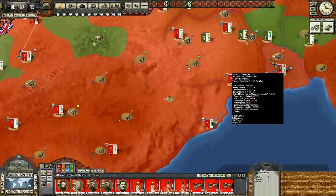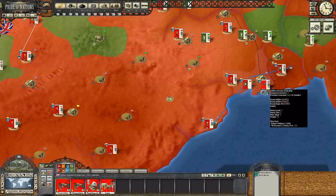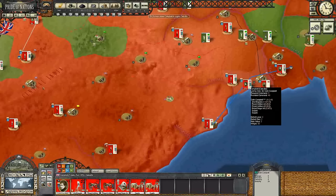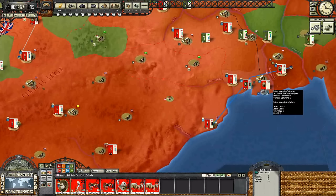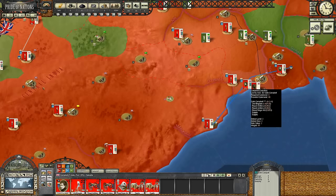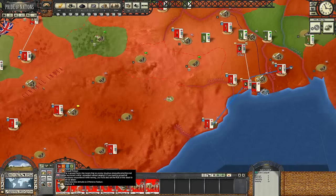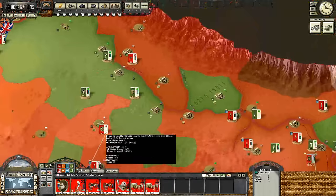We get some reinforcements, and also this army is slowly but surely building up - it's only a 15% penalty now. I don't know if you guys remember, it was much worse before. So I'm going to go ahead and start putting some men in this army right here, the new army led by General Sir Colin Campbell. We're going to move north with Sir Colin Campbell on a total assault posture. Let's see how the rest of our generals are doing.